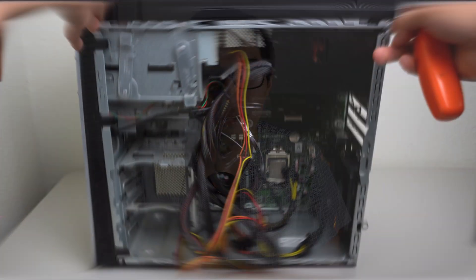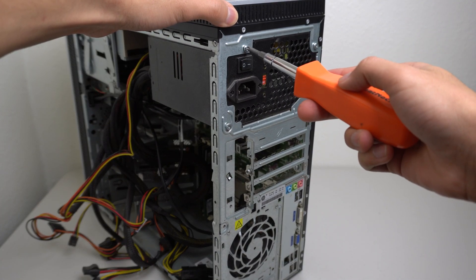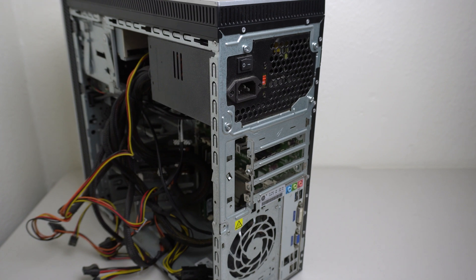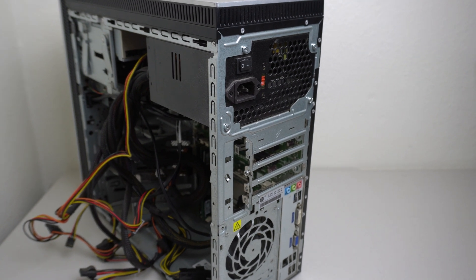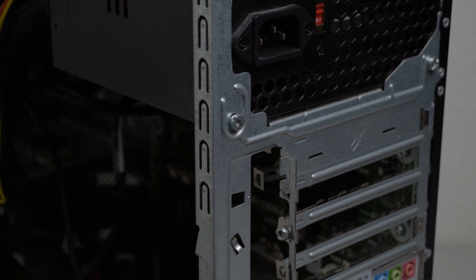Starting off with how I got everything — this computer came from OfferUp. After a little bit of researching and finding the right price, it came with an i5-4590s, 16 gigabytes of RAM, and a random power supply I'm not going to be reusing. Everything inside the case smells like a cigarette user, and the power supply just feels very sketchy.